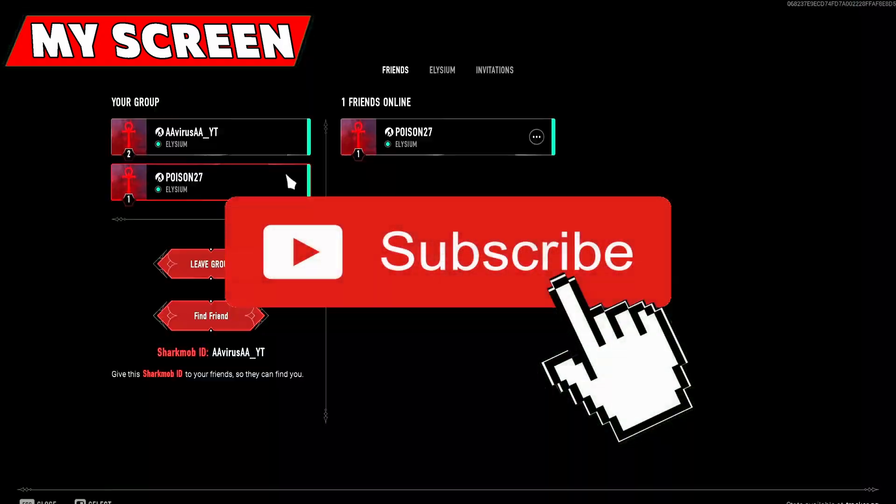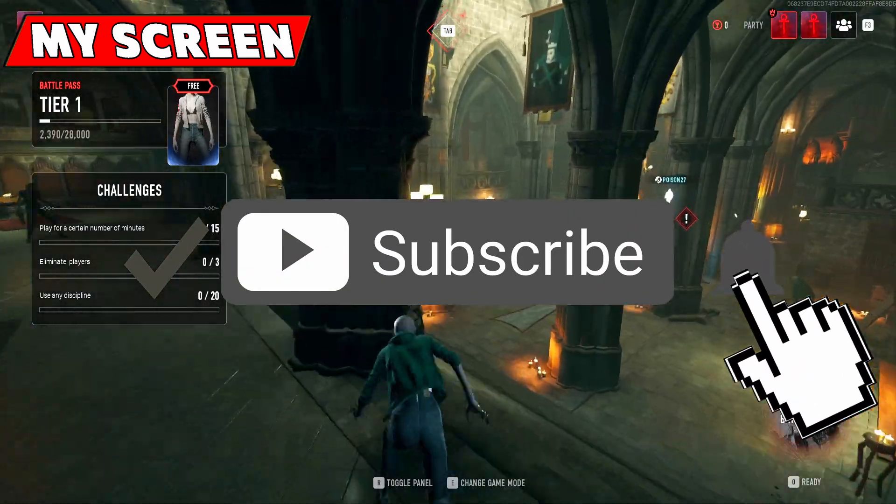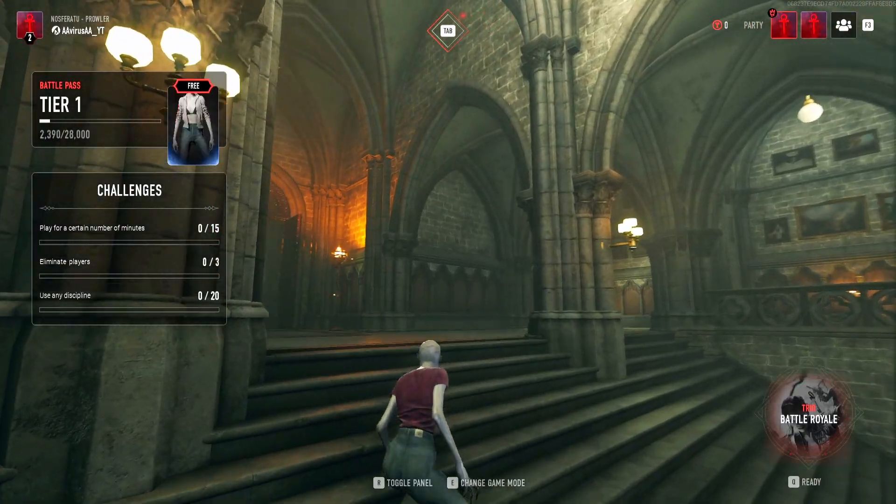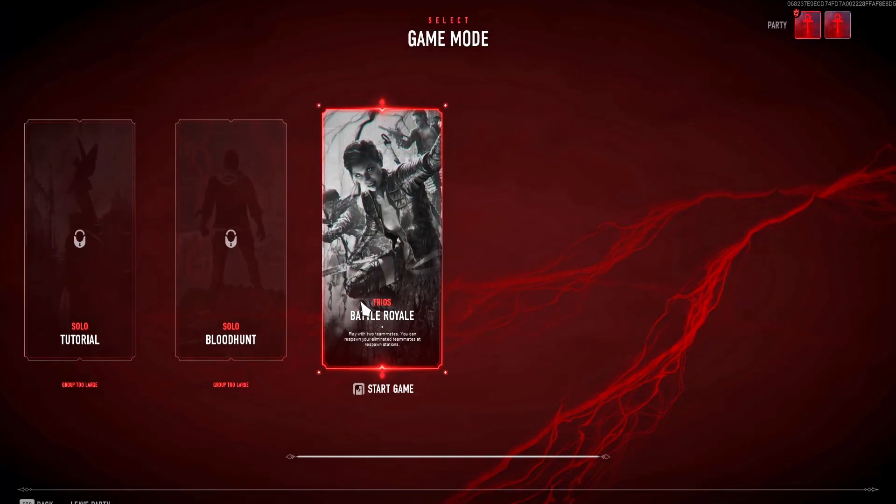And voila, you are now in the same lobby. Now what you need to do is to press the Q button to search for a match. Choose the game mode.